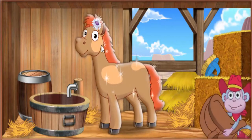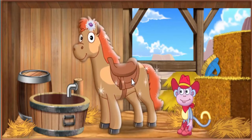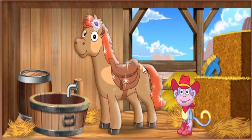Now we can saddle up for the show. To put the saddle on our pony, click on it, then click on our pony. Buttercup has a saddle on and is ready to ride. Now we're ready for the big horse show. Let's go!